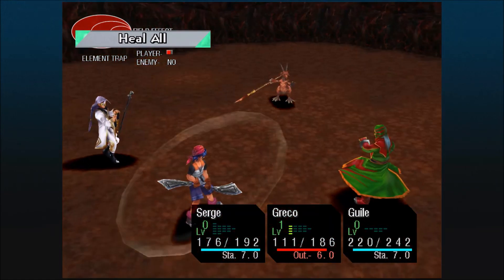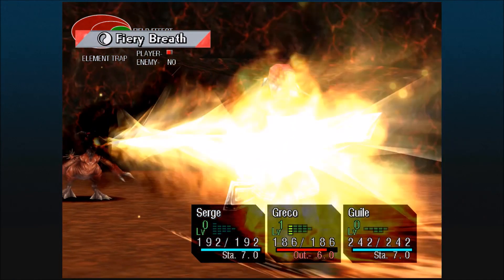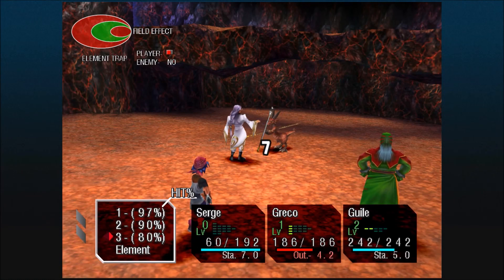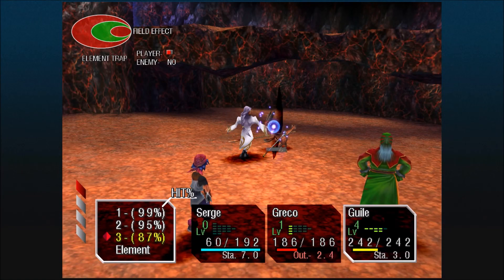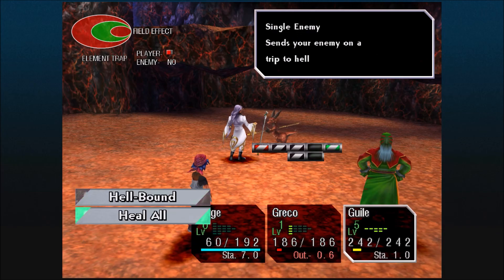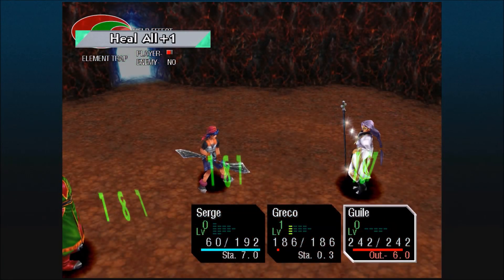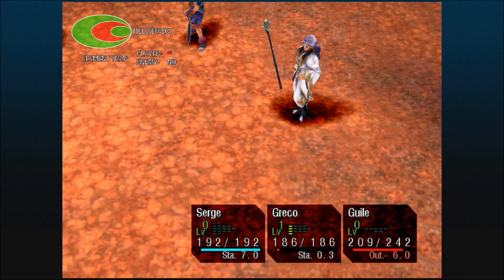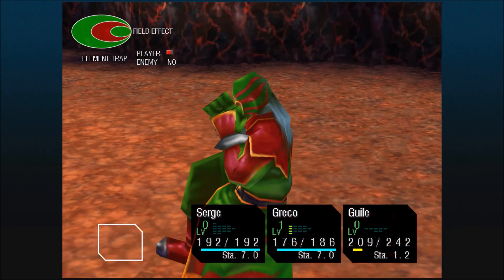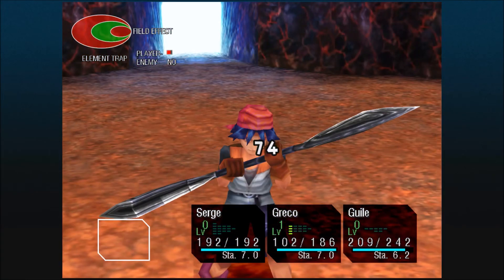Got a good heal all here. Let's get rid of some of it — it's doing a lot of damage because the field is completely fire. I'm just going to do basic attacks here because I want to make sure I get my element up so we can reduce the damage it deals to us. I'm pretty sure it's the enemy that uses Inferno — that's what it says — but it's not using it. It keeps using Fiery Breath, which is obviously not the ability we need.